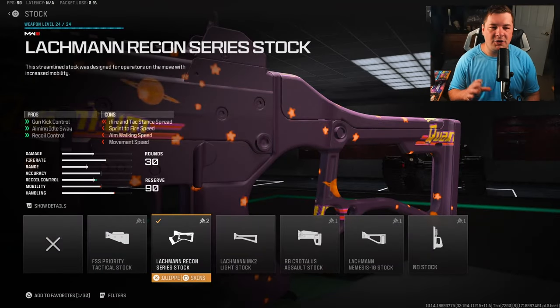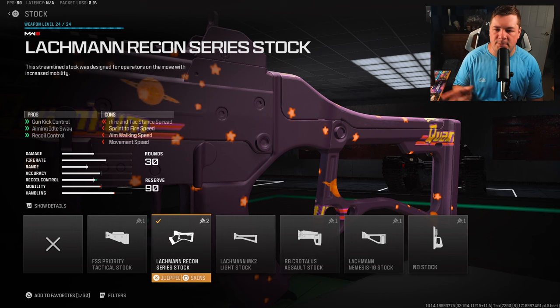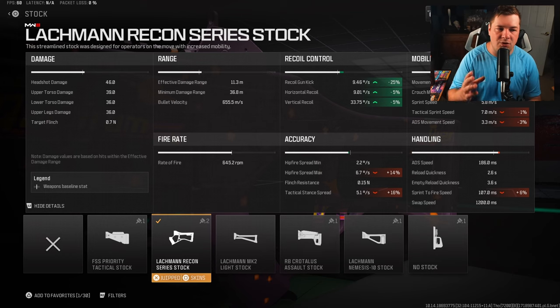For our first attachment we have the Lachman Recon series stock for gun kick control, aiming stability, and recoil control. This is the big attachment when it comes to giving the weapon virtually no recoil — 25% gun kick along with 5% horizontal and vertical recoil control. It does take away some mobility but only small values of 1%, 3%, and sprint to fire speed at 6%. We're not sacrificing any aim down sight speed, so it's still very aggressive.